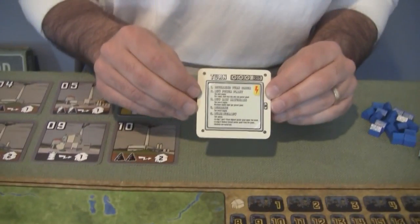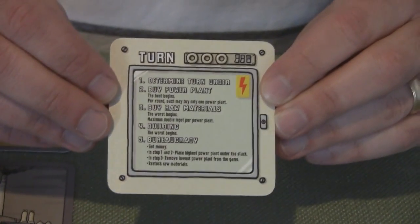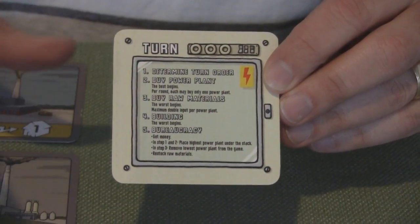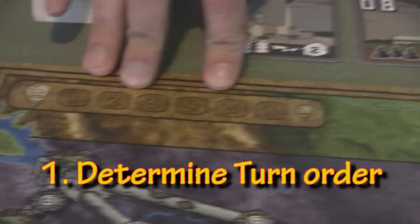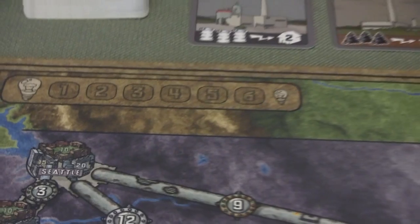I think the best way — I'm not going to go into details on this one because there are so many different facets of each step, but I will give a quick overview. That's our handy dandy turn summary card. You can see different facets of it. Over here on this side is the turn order, which has a big impact. Depending on who goes first or who goes last, different facets of the game depend on that.